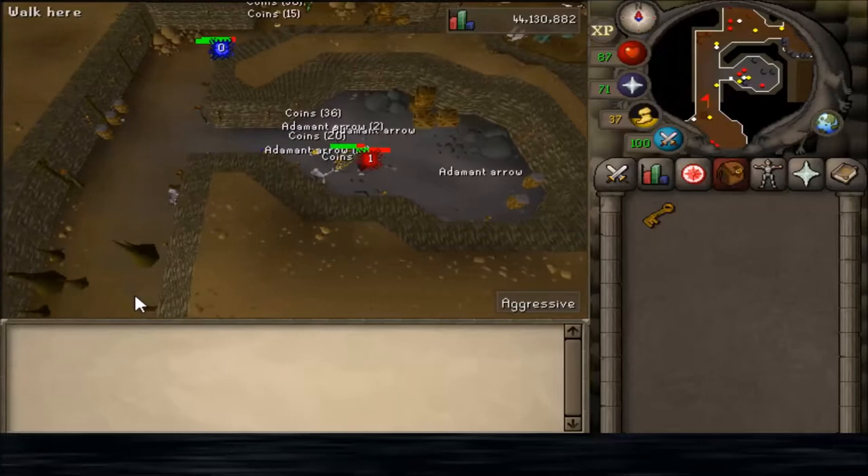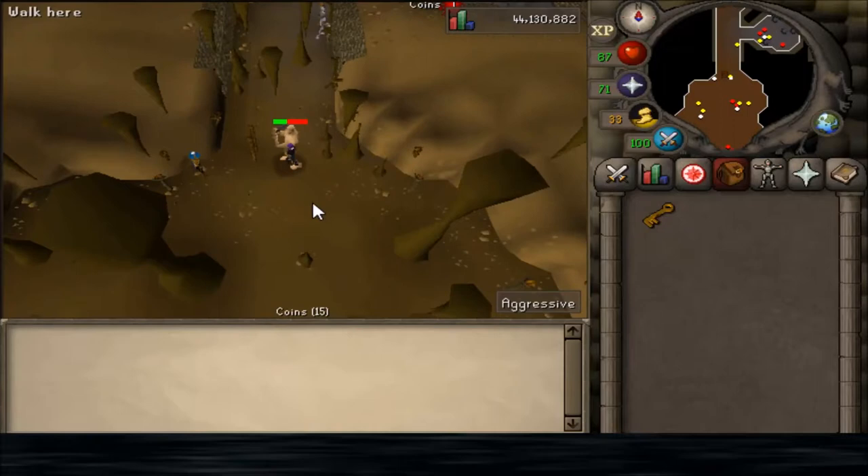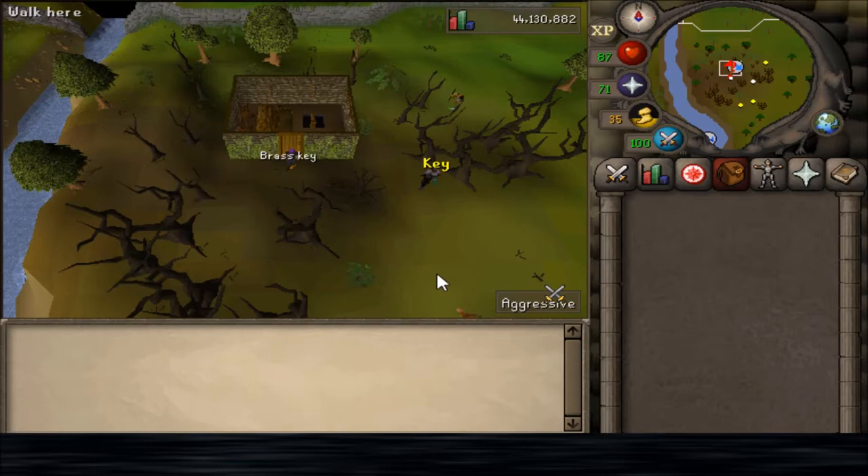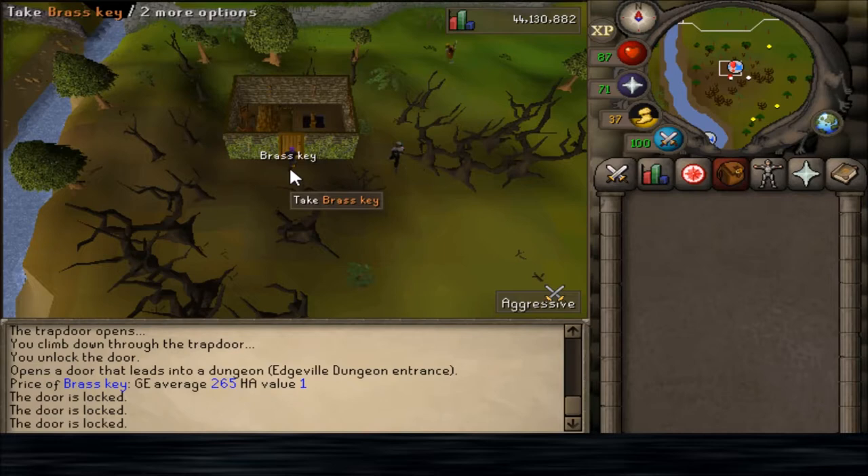Running south, and if you go up this ladder it'll bring you to that shed I was showing you earlier. You can go in or out of it, but you will need a key. If you do not have a key on you — as I'll demonstrate by dropping it — the door's locked and you can't get in. You've got to have that key on you to go in.